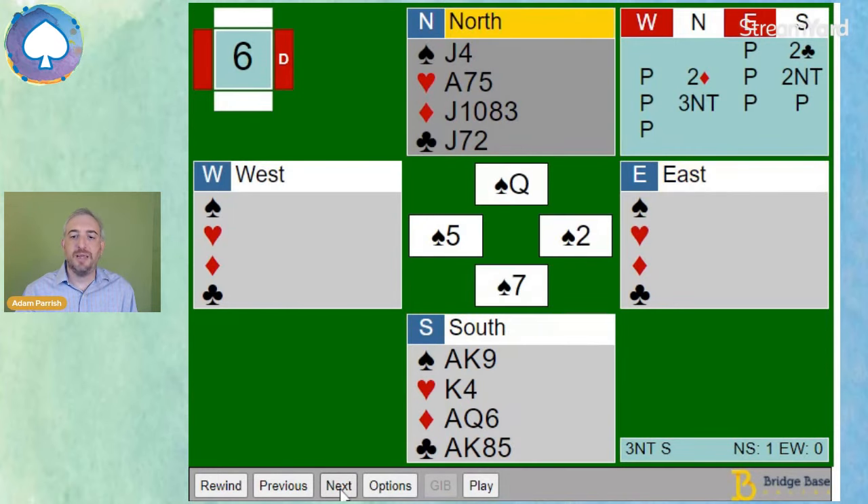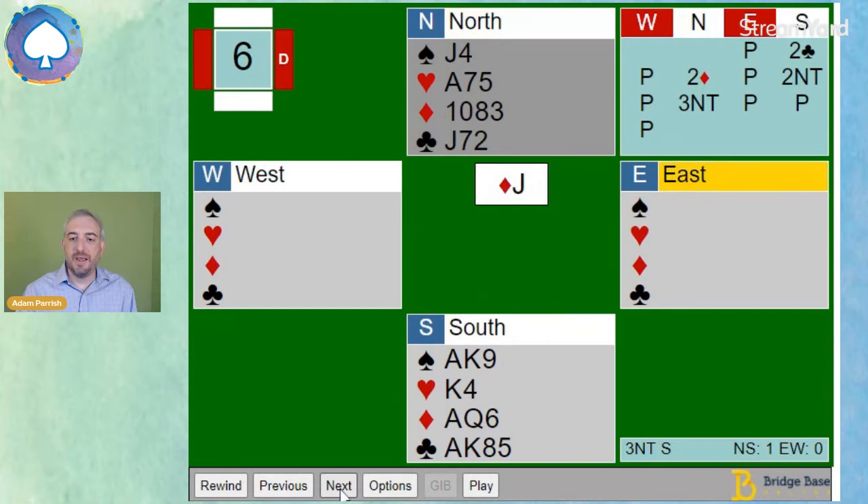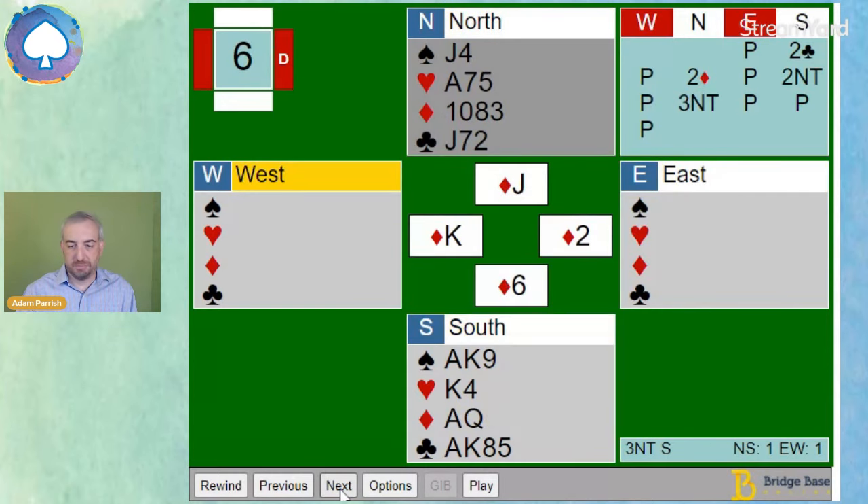She won the queen of spades in the dummy and took the diamond finesse. It lost. Let's do a quick recount of our tricks. We have one already in the bag, three more spades, two hearts, three more diamonds, and two clubs.